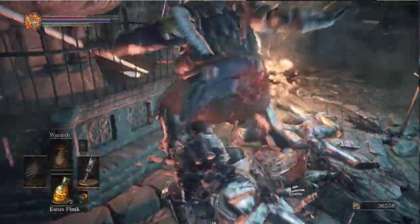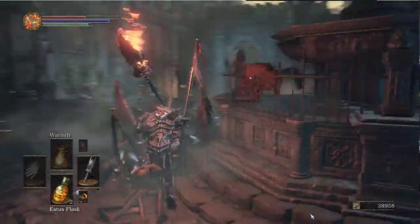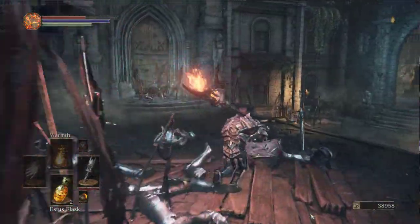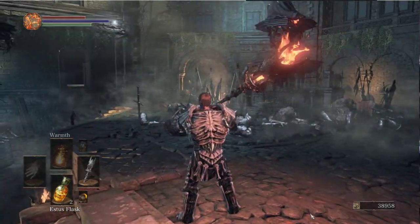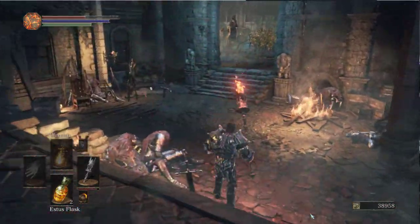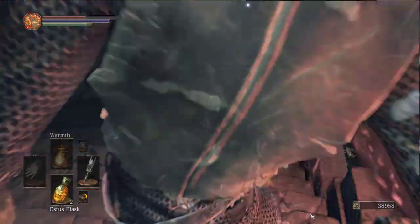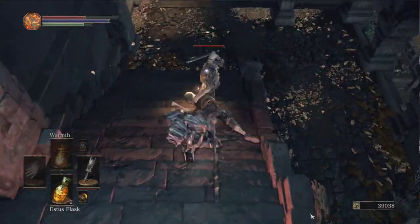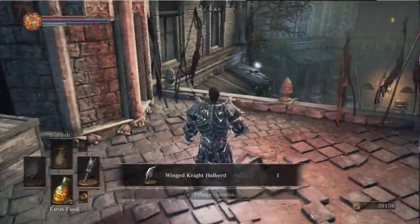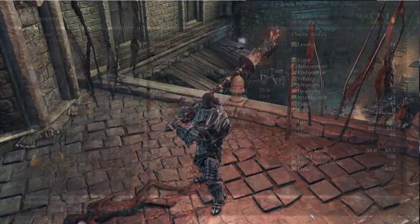There we go. I got souls for that but nothing else. That's more twinkling titanite. I think there's an archer up there. No, I think it's just the blue light on the building - the weird tinted windows. I'm getting his halberd. I know that's a strength weapon. Sacred Idol?